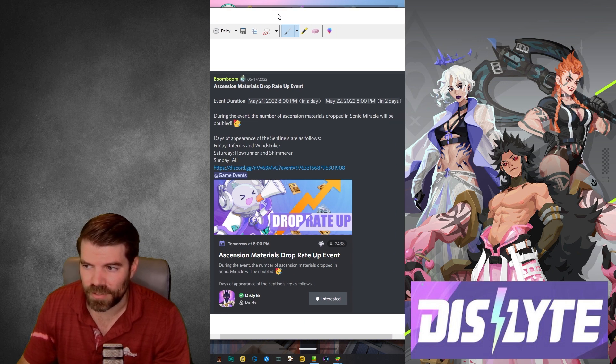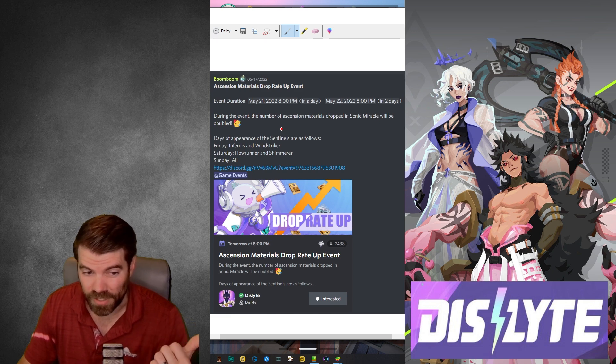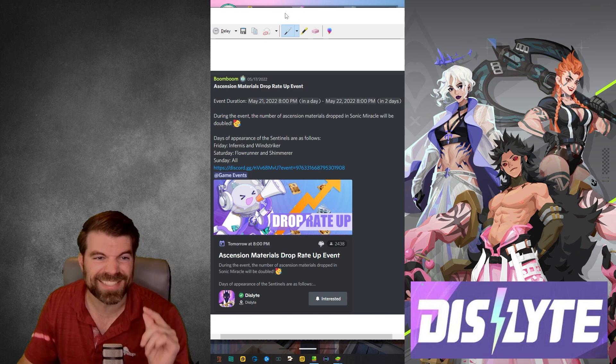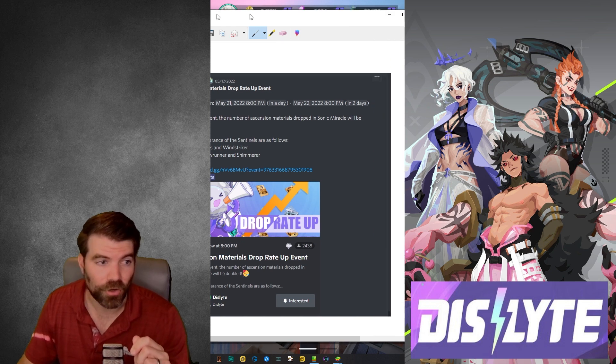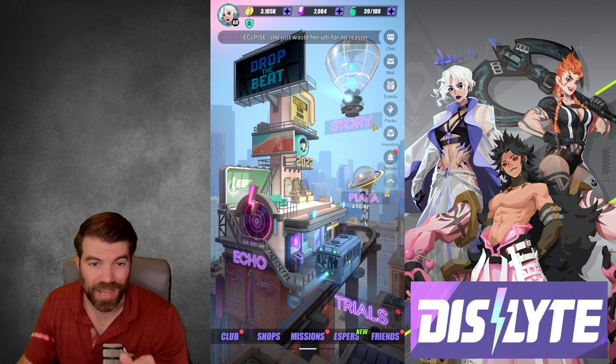So if you see it here, let me kind of fit it in there. Sunday, basically all day, all of the ascension dungeons are open. And we have a double drop event. They do these double drop events sometimes even for relics, for ascension materials, etc. This one is gonna be essential. So on Sunday they're all open, so you can farm everything you need and you're gonna drop double.